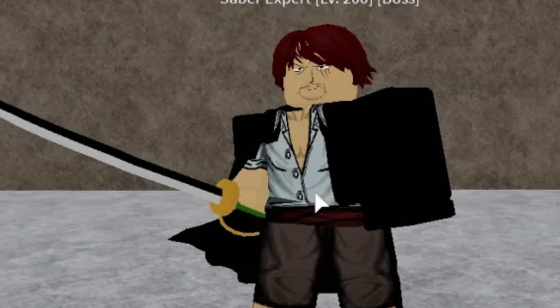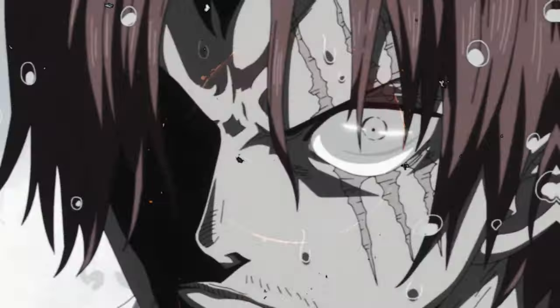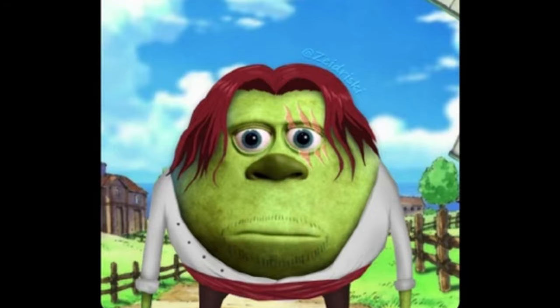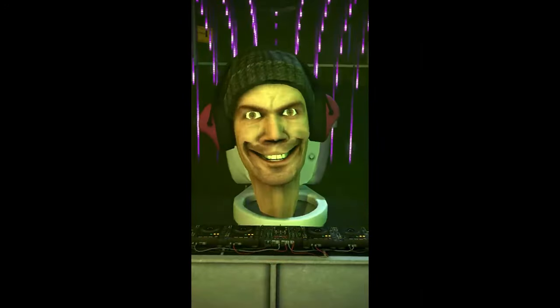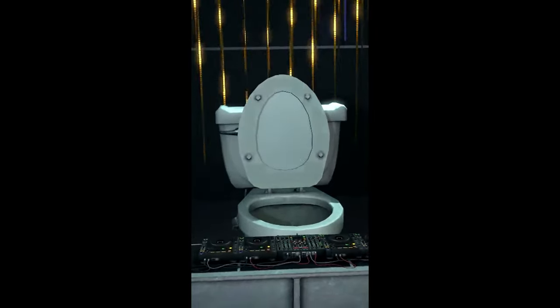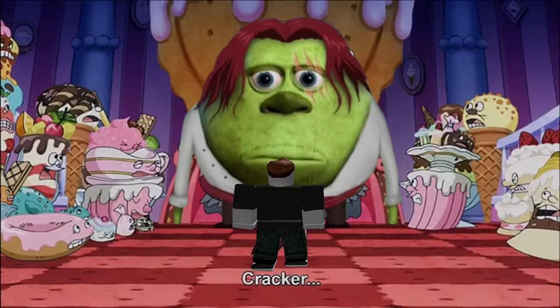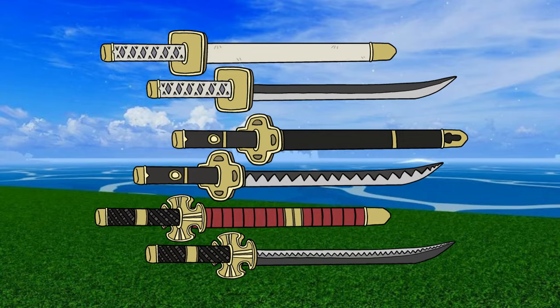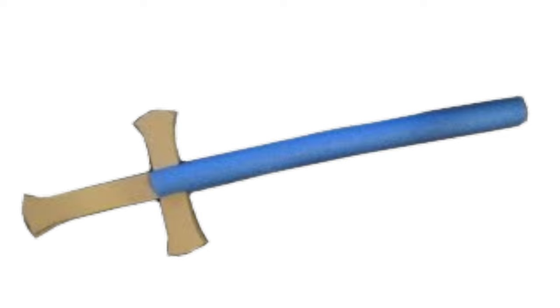Shanks is one of the scariest villains in Bloxroot. He can instantly kill you because of how scary he looks. He even scares Skibbity Toilet at 3am. But if you manage to kill him without being scared, he will reward you with the ultimate sword — the Diamond Sword.